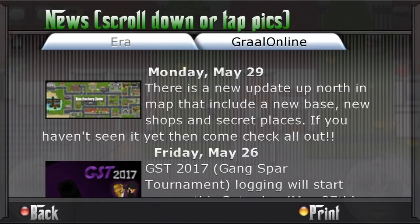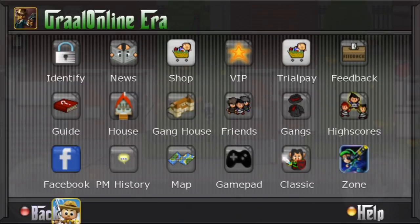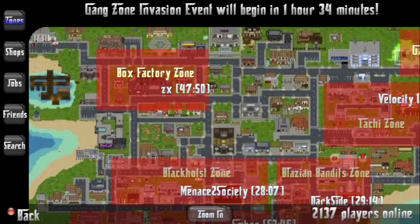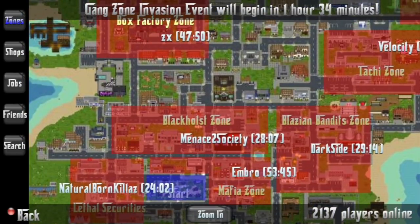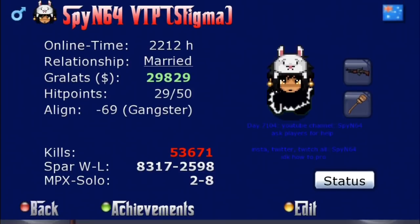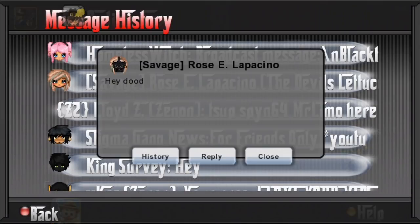So today we're going to be checking out this new box factory zone with this low-res image. There's a new update and they added a new box factory zone right there. I'm going through it quickly because my phone is almost full of memory, so I can only have about a five-minute video this time. ZX is in charge of it right now, and I want to go check out that zone, that base, and a few other shops nearby that I was told to check out that were new.